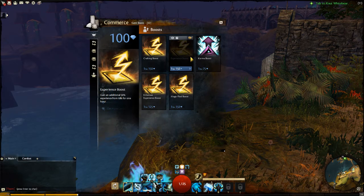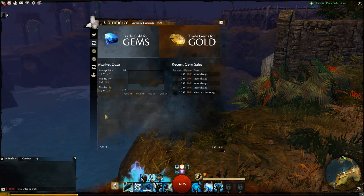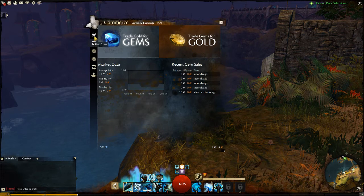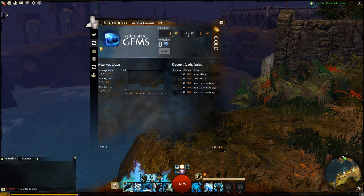The other experience boost is just a 50% extra experience for one hour — it's just a more regular thing. The gem store is where you spend your gems. And your gems are something you can buy for gold, and as far as I remember you can also buy them for real money.